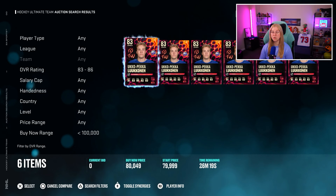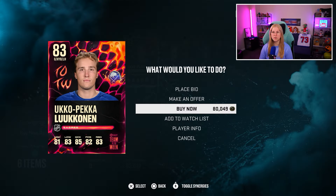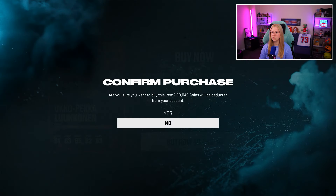The cheapest one currently on the auction house is 80k coins. 83 overall cards are going for quite a lot because there is a set out, so I don't think he's worth that many coins. But if you look at the stats — he's 6'5", speed is 84, 65 aggression, 82 rebound control, and agility all look quite good. 80k coins — first player, welcome to the team.